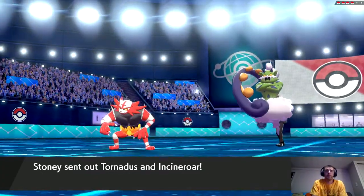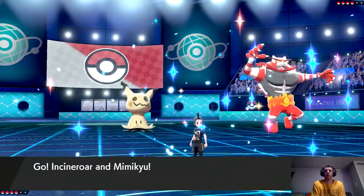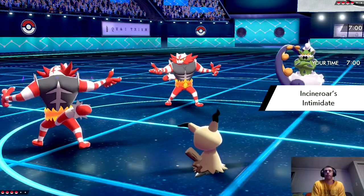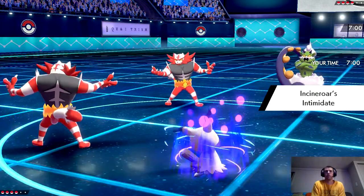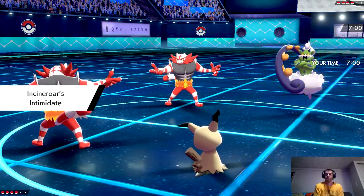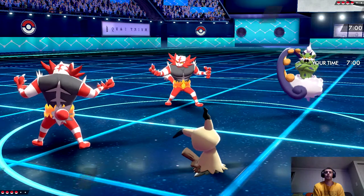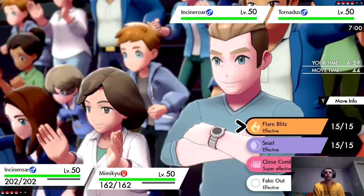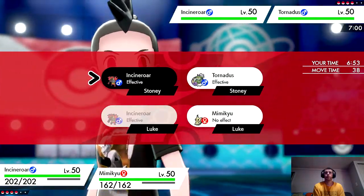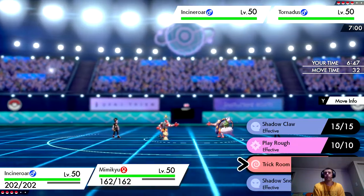He's leading Tornadus and Incineroar, which makes me wonder if he has Taunt on both of them. I'm glad I brought my Incineroar because now I can Fake Out one of them — he can't Taunt me twice. So I'm definitely going to get my Trick Room up. I think I'm going to Fake Out Tornadus and then use Trick Room.